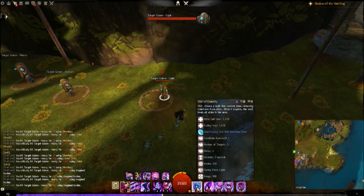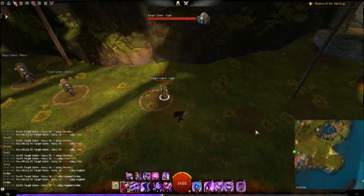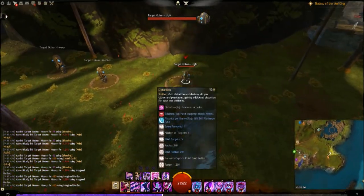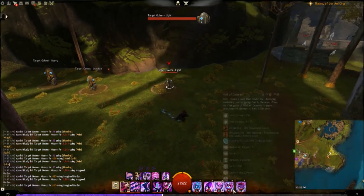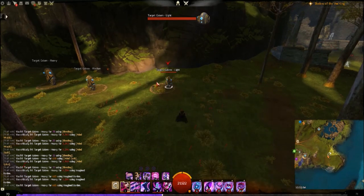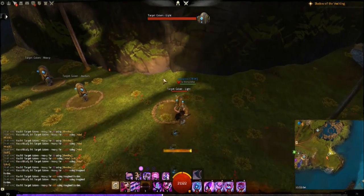Continuum Split is a really great elite skill. It puts all your other skills onto a separate timeline, and anything you activate during this time — when you return to the original timeline — goes on cooldown. So if you have all four utility skills up, you activate Continuum Split, drop all those skills, then teleport back and they'll all be up again while the skills you used are still on cooldown. I'll show that off here.